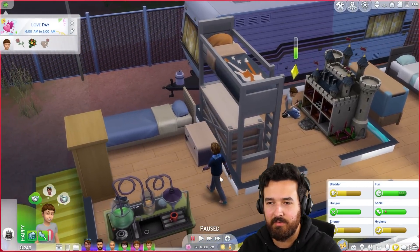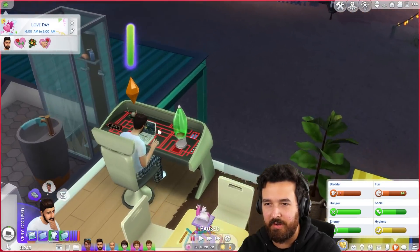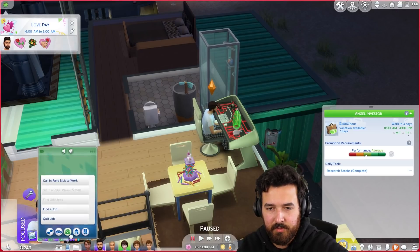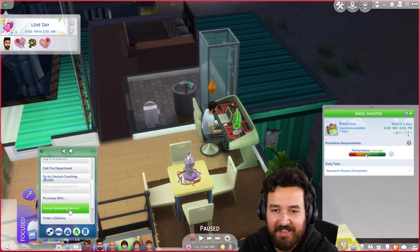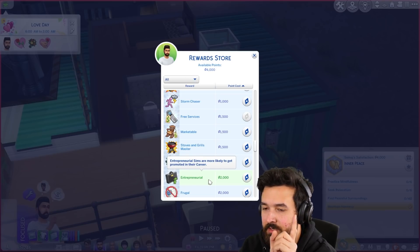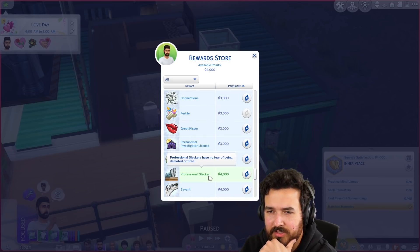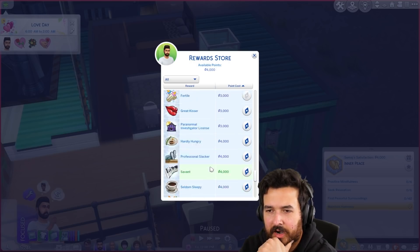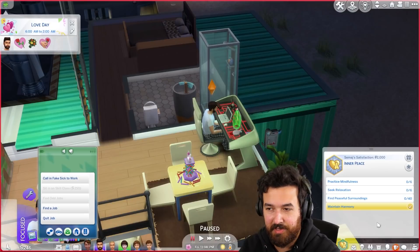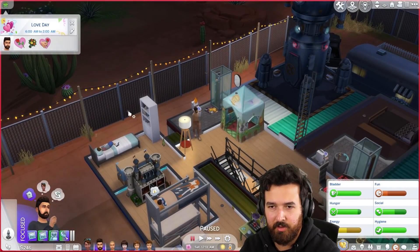We need to get Samaj promoted. Do I have something where I can ask for a promotion? I feel like there's an option like 'ask for a raise.' Looking through traits: frugal gives less bills, professional slacker means no fear of being demoted - entrepreneurial sounds like the best one. I'd like to ask for a raise but I don't know what trait that's from. Let's see if the rocket works since I haven't tested it since I moved it. It does work - we can go to space again!